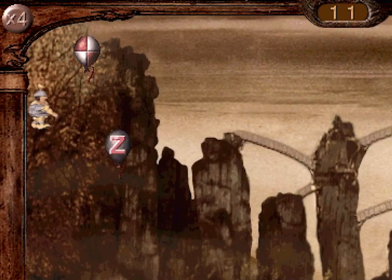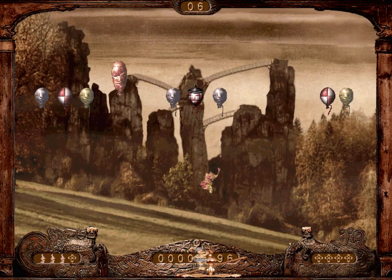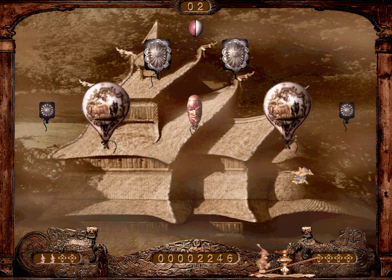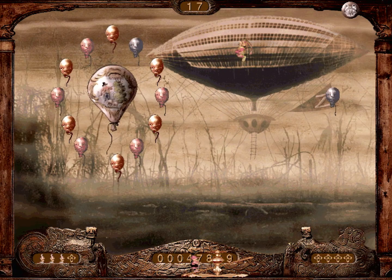Bouncy balloons can sometimes be popped from the right angle, but are usually just put in utterly irritating locations. These hats, which I first thought were spikes, change nearby balloons when popped from below. Some big balloons contain little balloons. This timed power-down has balloon popping cost points for a bit, and there were even multiple ways to get extra lives.